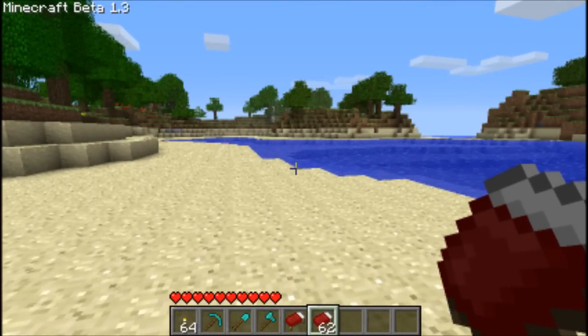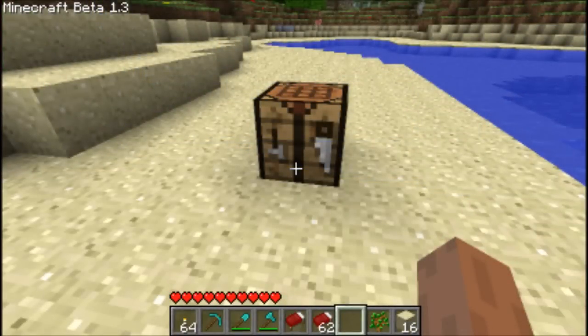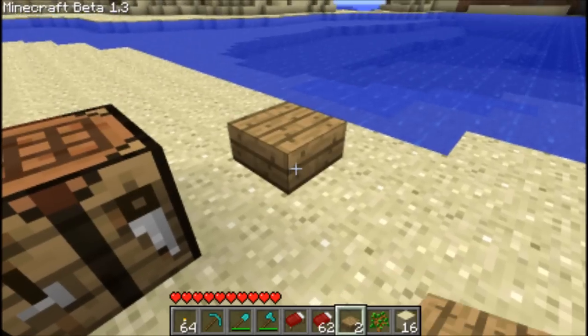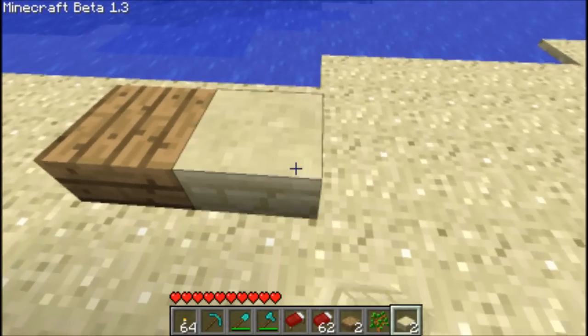There are new half blocks — wood, sand, and stone half blocks. To make the wooden half block you need wooden planks. Go into your crafting bench — the pressure plate used to be 3 across but now it's only 2 — and you get your stone or wooden half blocks. For the sand ones, you need to make sandstone first, then put it in your crafting bench and you get a sandstone slab, which is a half block as well. It's the exact same as walking on regular blocks.